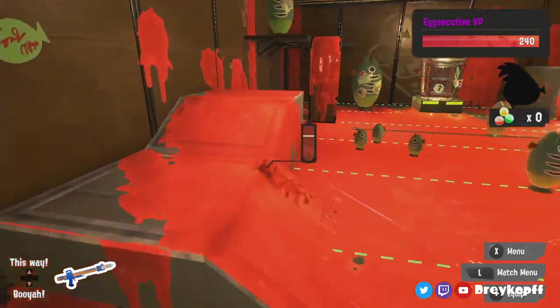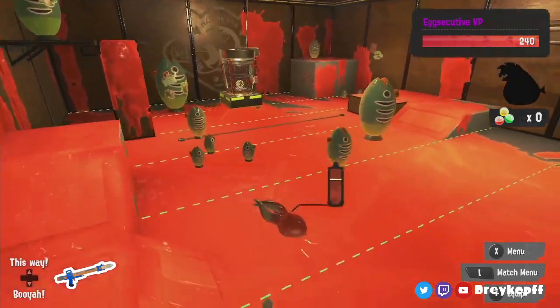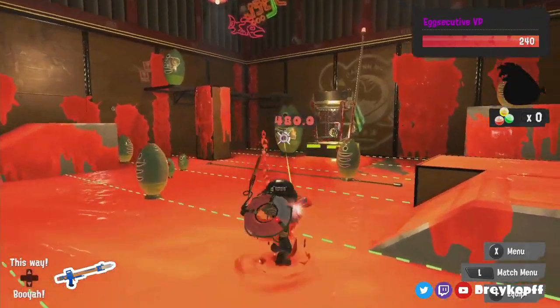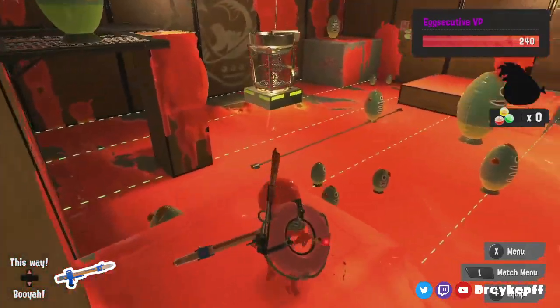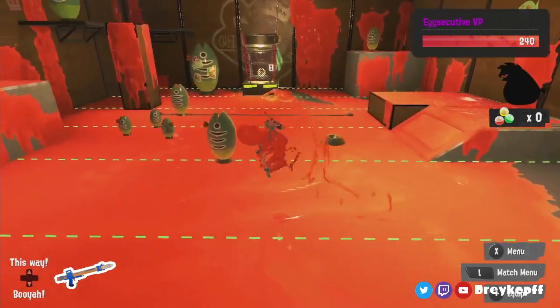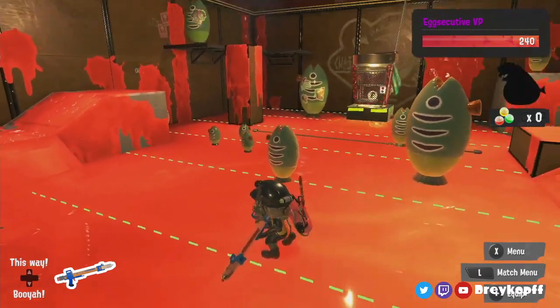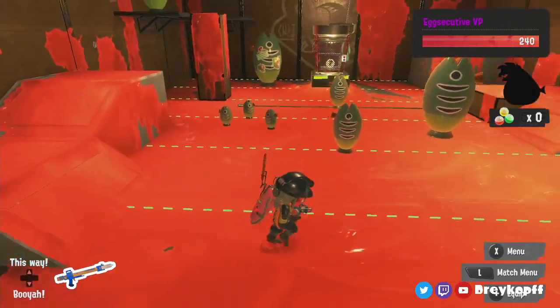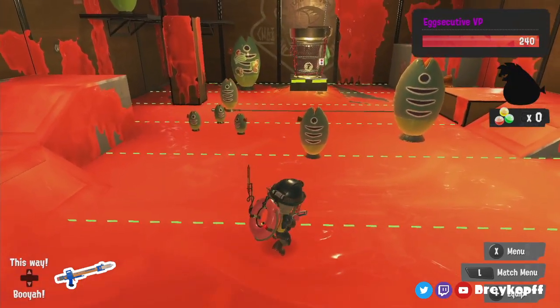Mudmouth — just use bombs. Throw eggs. If you really have to, you can use the full charges on coax but that's not ideal. Ideally there will be a better weapon for it in the comp. Look at the comp and if there really isn't a better weapon, then like that. But if there is, don't use your main weapon.